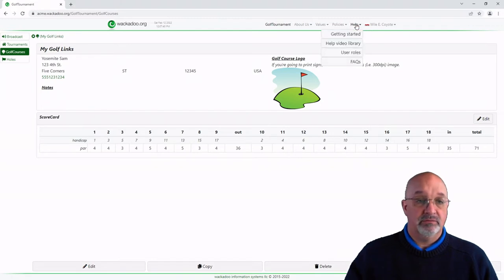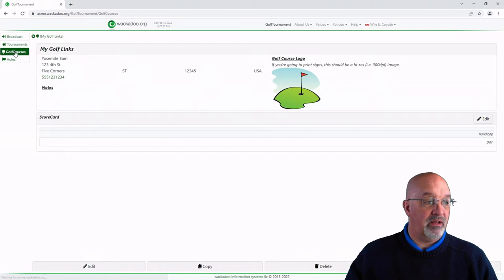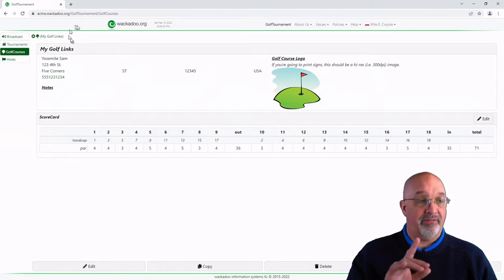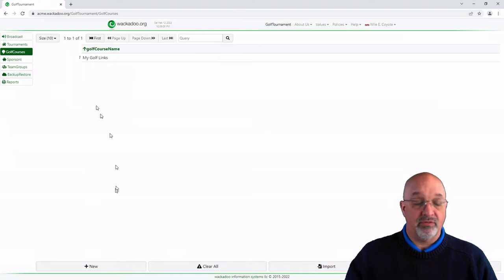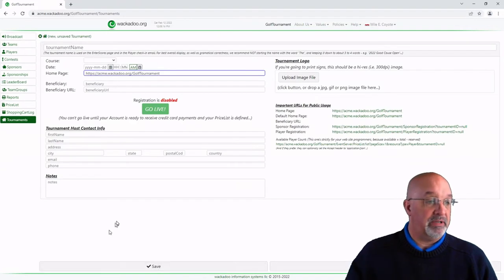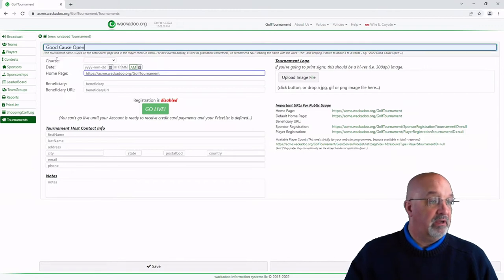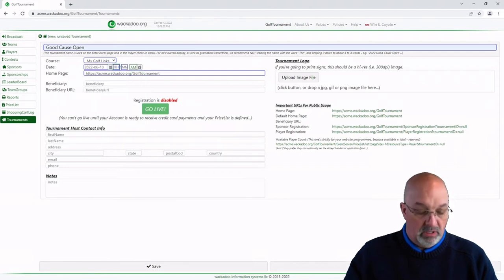Now I'm going to bounce back into Getting Started. We've done the golf course. Next thing up is the tournament, including the logo. Just like we clicked on Golf Courses to go to the golf course — when you go to a golf course page and it's selected, it opens up the detail for that one, otherwise you get your list of golf courses. We go to the Tournaments page and create the tournament. We put in all the information: we're going to call it the Good Cause Open, play it at My Golf Links, and throw it out into June.